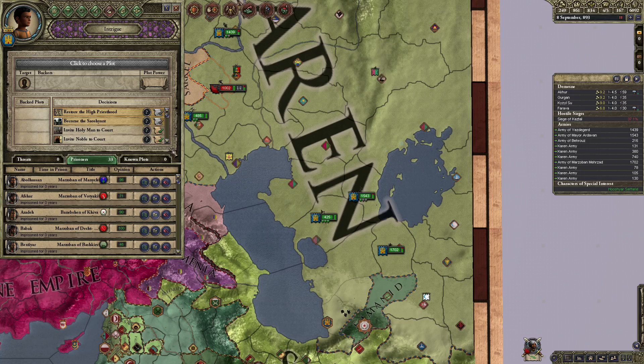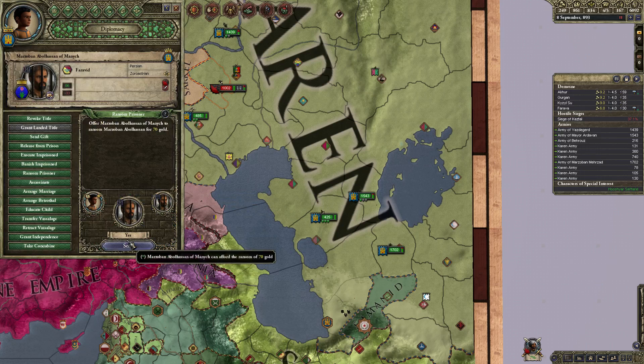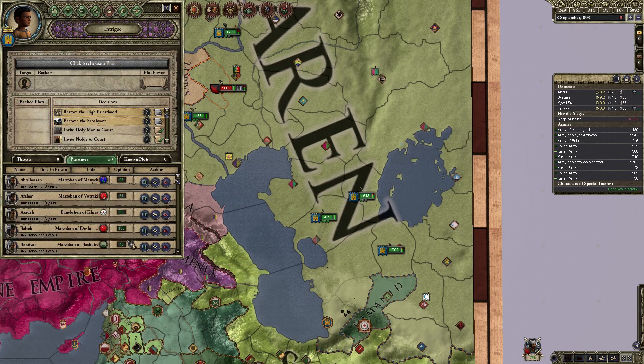You can also use it for release prisoners, execute prisoners, etc. What you do is download the keyboard shortcuts mod, which is in the description of this video, and then when you're on the prisoner screen — shortcut key is F7 to pull that up — you left click where it says ransom prisoner, press the C key to send, and then press the B key to go back.